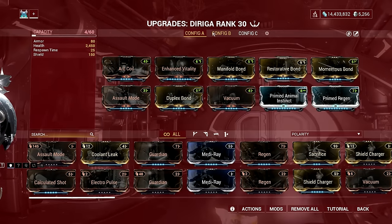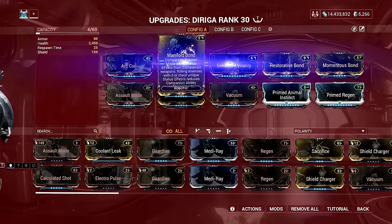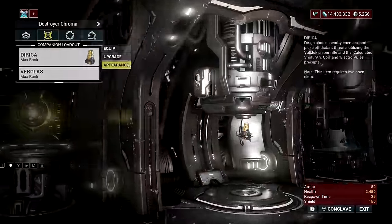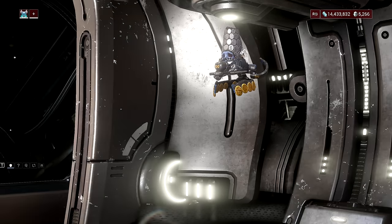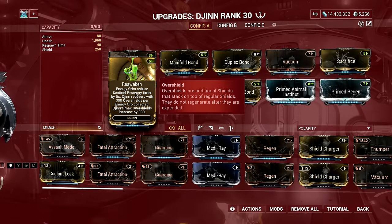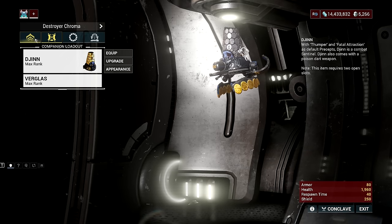For the sentinel, you can pick any you want, but I like the Diriga sentinel since it can also proc Blast status to seven enemies using its Arc Coil mod precept. There are other options like the Djinn with its Reawakened precept, which also provides recovery time, but I still prefer Diriga. I don't have any issues with my sentinel's recovery time due to the insane amount of Health Orbs my Necros generates.